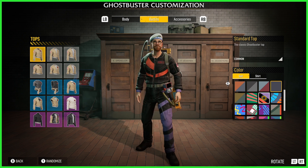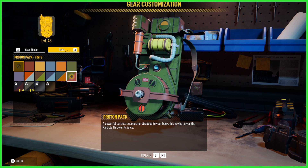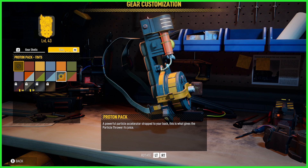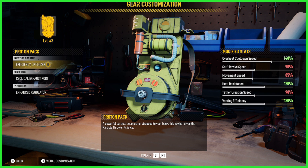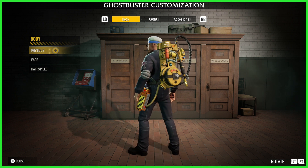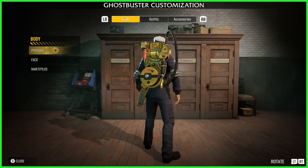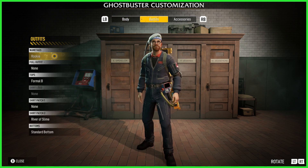But before we talk about that, let's first touch on the gear tinting feature. You can now tint your gear — meaning if you want a red proton pack, an orange proton pack, a green proton pack, or a yellow proton pack, you can have it. In fact, you can trick out all the gear: the blaster, the PKE meter, the ghost trap. And this goes for the movie, Real Ghostbusters, and the brand new Extreme Ghostbusters shells.